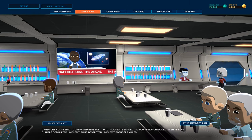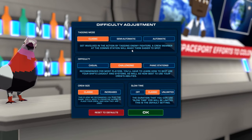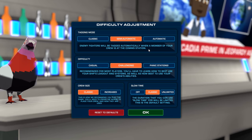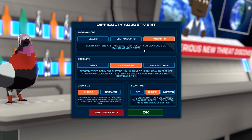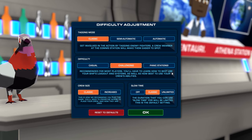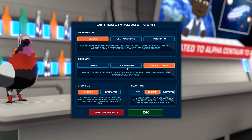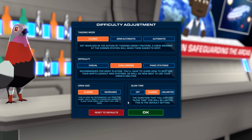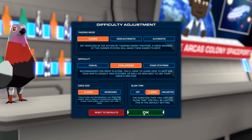The mess hall — adjust difficulty. What's difficulty? Classic. By tagging enemy fighters — semi-automatic. Enemy fighters will be tagged automatically when a crew member is at the calling station, so you can focus on managing your crew. We'll do Classic. Panic stations — the odds are further stacked against you. We'll do Challenging. Classic crew size — actually we can do Increased. Slow time: Classic. We'll be limited. Okay, this is the default setting.